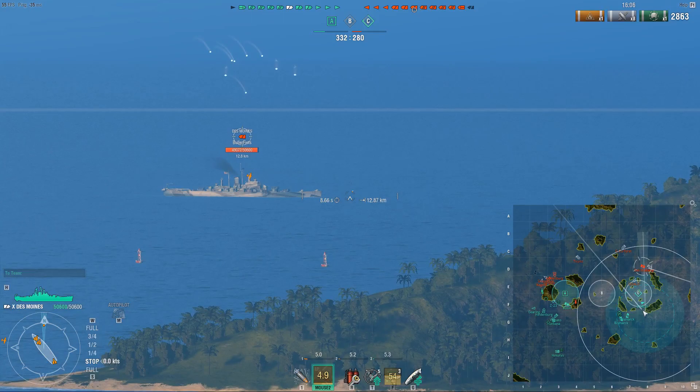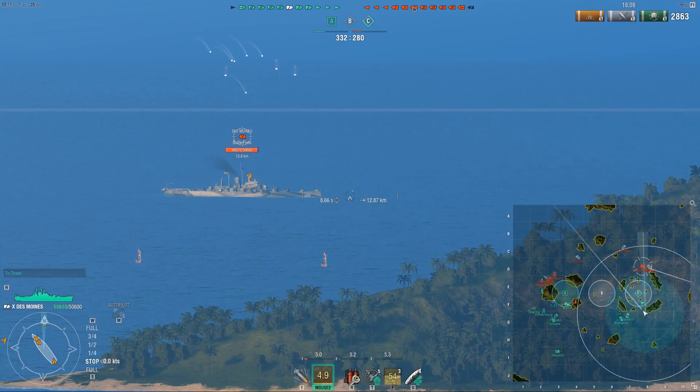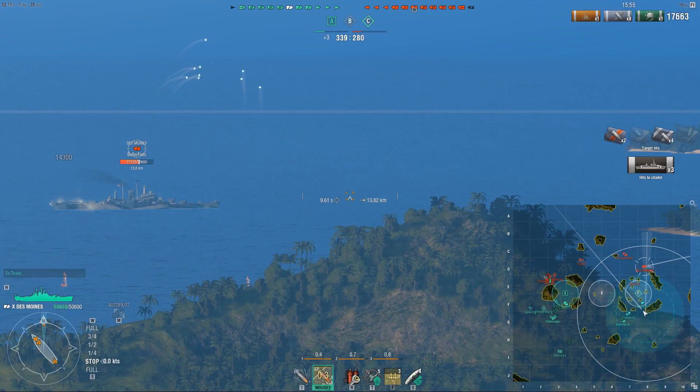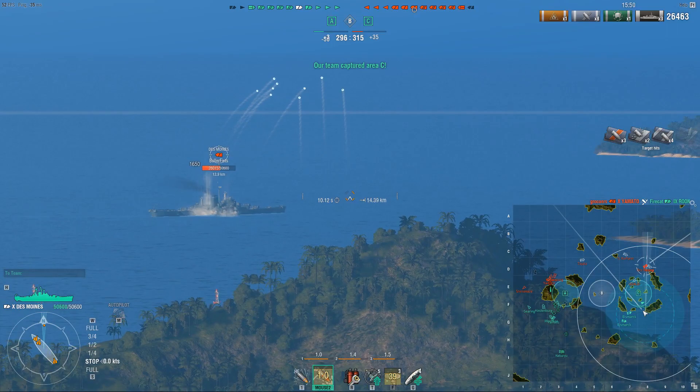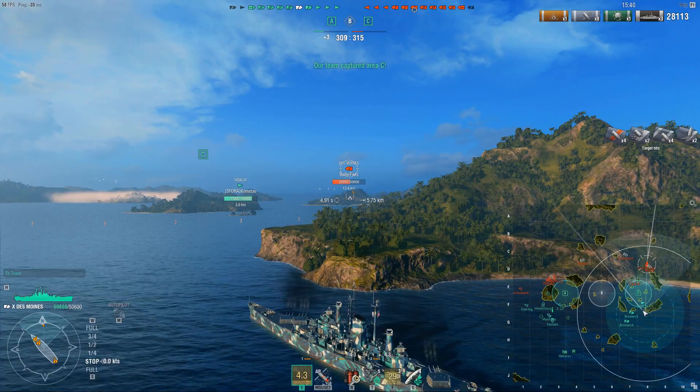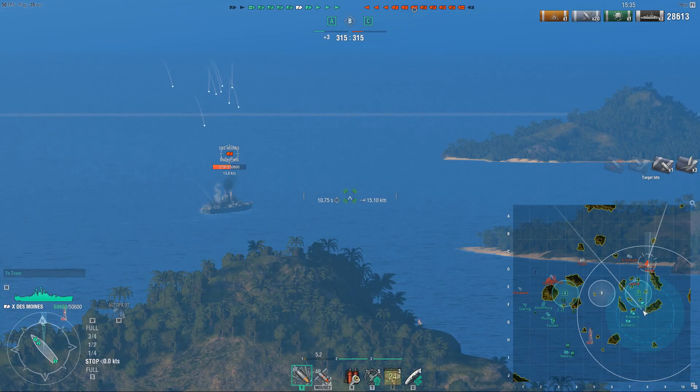Is he sailing full broadside? Oh wow — because I haven't been spotted yet. I've been hiding my position so he doesn't realize just what is heading his way. And I think now he's starting to get an idea when he ate that volley. And there we go — another chunk of citadels. Now he realizes there's probably a Des Moines in there and he has to bail. Des Moines has a fairly large citadel if you give any sort of broadside — you will get citadeled very, very easily in this ship.